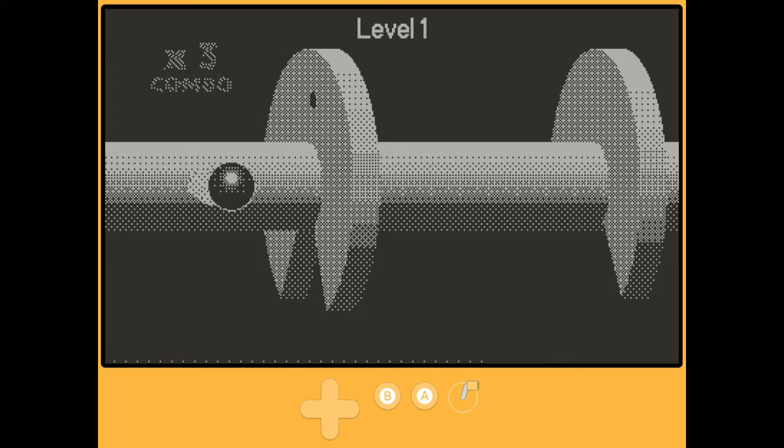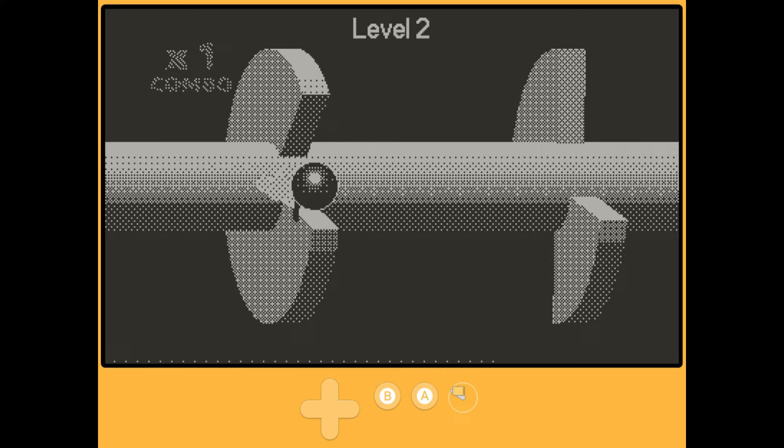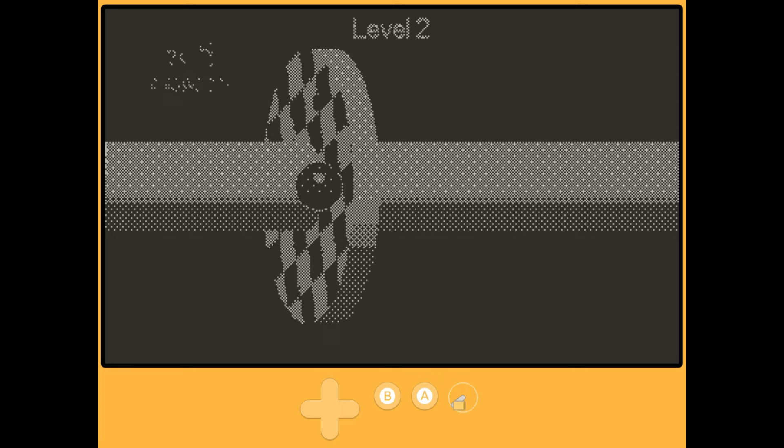Next up is Crankshaft, a game whose name almost certainly wasn't meant to sound as potentially sexual as it does. Crankshaft is a platformer of sorts where you use the Playdate's crank to shift obstacles out of the way of a ball flying across the screen. While hitting obstacles is fine to do, it breaks your combo, and some pieces of certain obstacles that are darkly shaded can destroy your ball and force a restart.